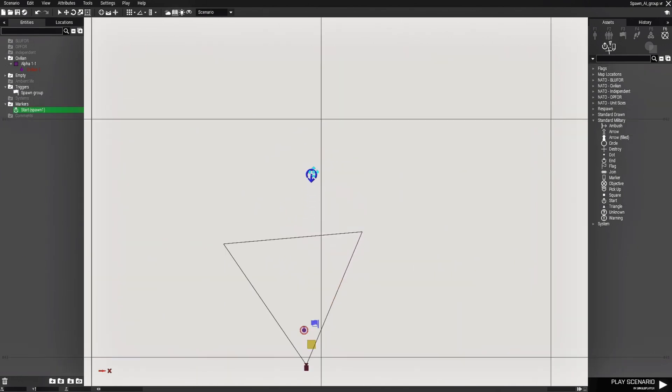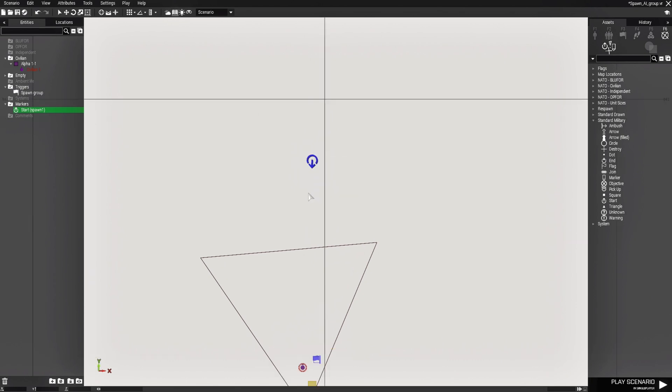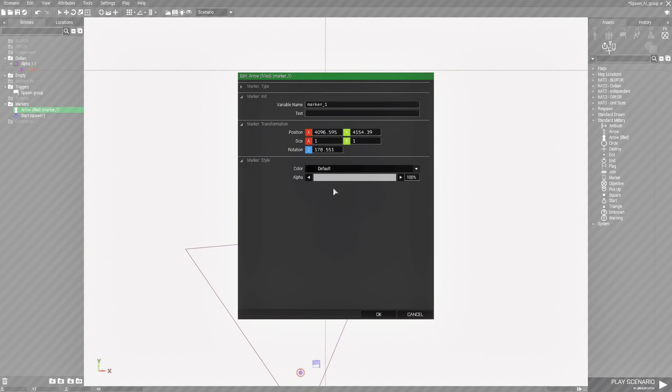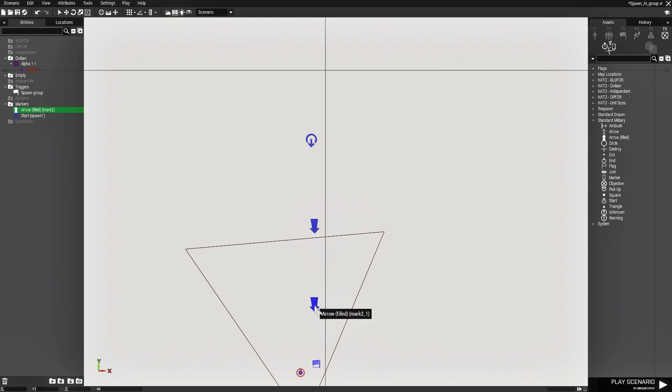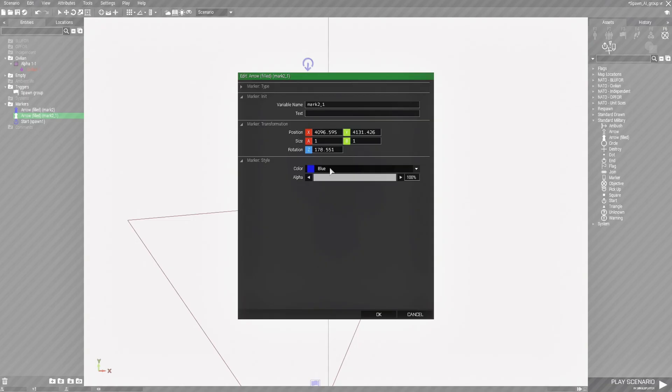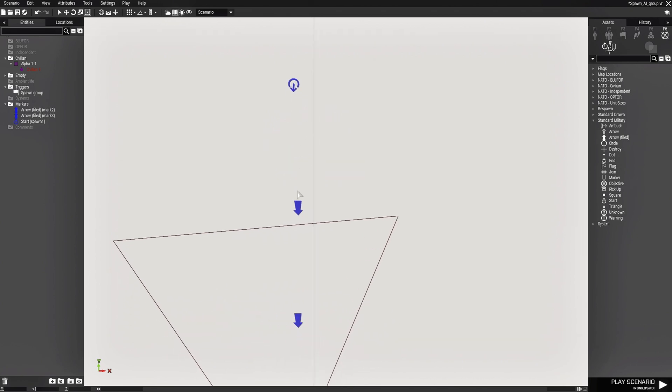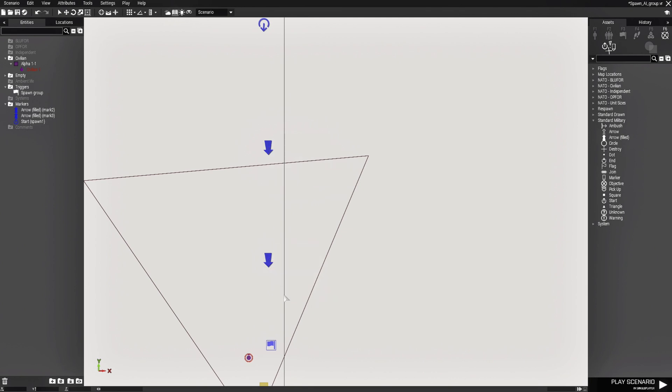We're going to move the spawn start out a little bit and then place down two markers that will be evenly spaced. Face it this direction, make it blue. The first marker variable name is going to be mark2. Control C and Control V, and name this mark3. So now you should have three markers: spawn1 where the AI squad spawns, then mark2 and mark3.